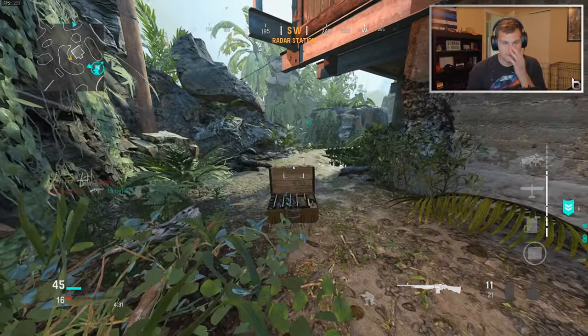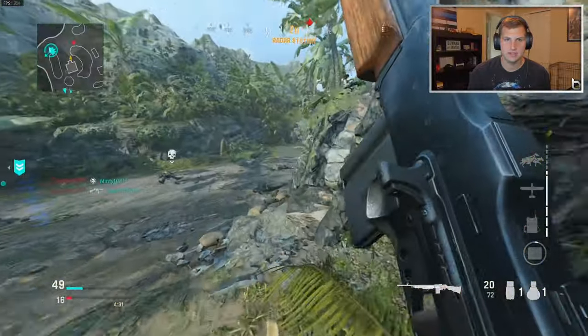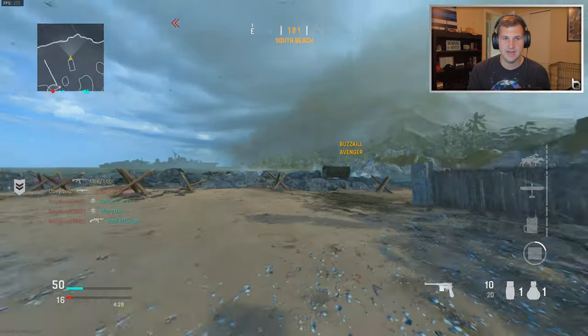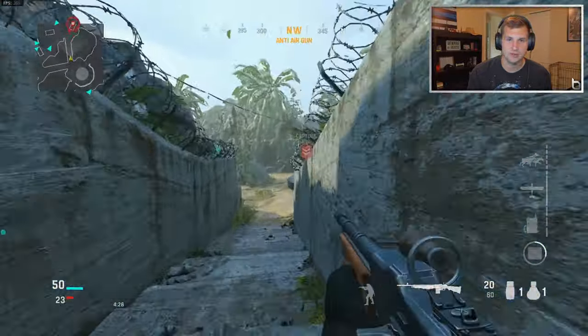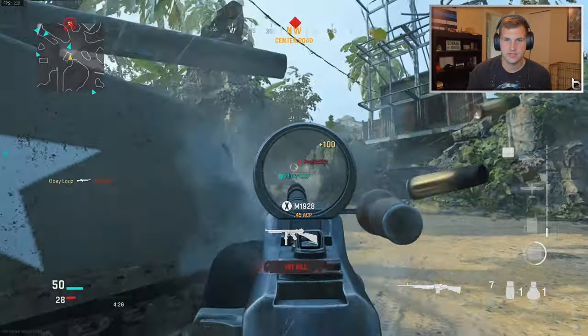You really want to sit back and pick your shots — this thing at long range is almost unstoppable. He spawned behind me, are you serious? I'm gonna push with the BAR because I'm trying to get the nuke, but for you guys out there going for the nuke with the BAR, you definitely want to sit back a little bit and not be too aggressive.